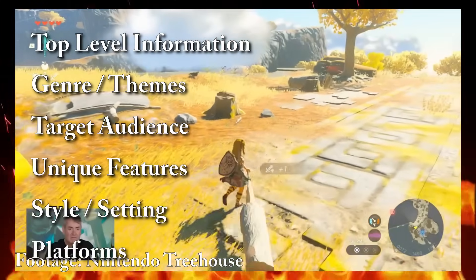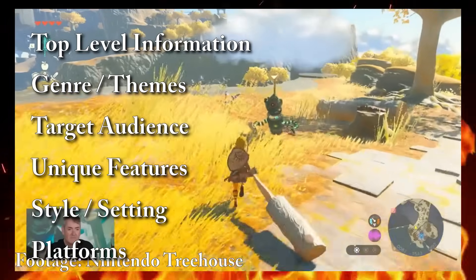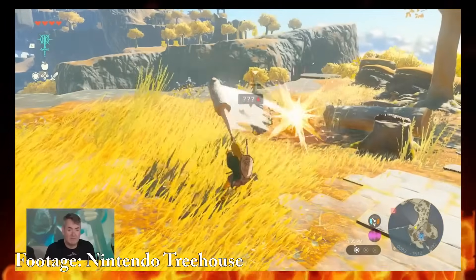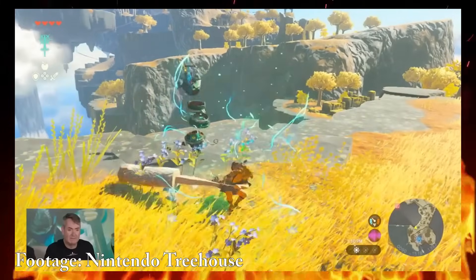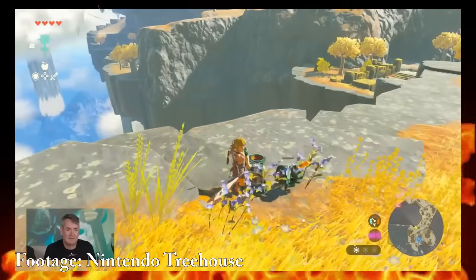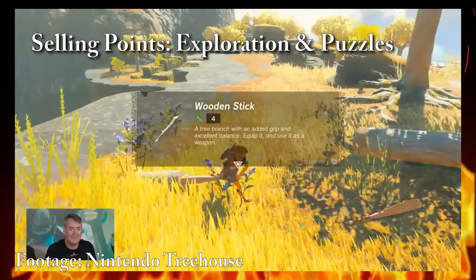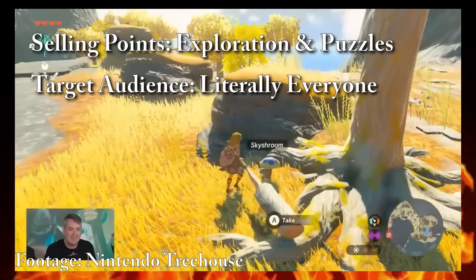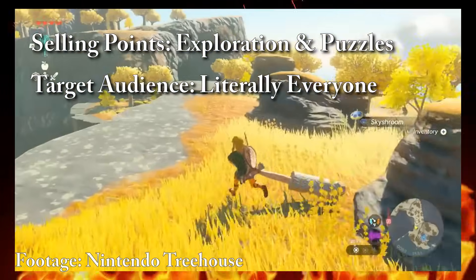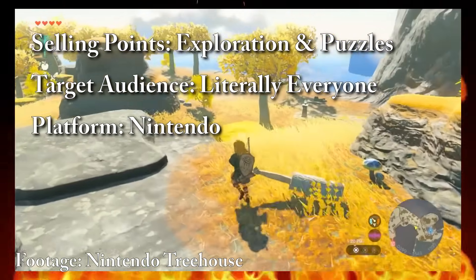If we were writing a GDD for just about any Zelda game as an example, we'd take note that a core selling point is usually exploration and puzzle solving. We'd make it clear the game is meant to be enjoyable by audiences of all ages, and we'd note the limitations and features of whatever Nintendo's latest console is, since that would be the only platform it'll be sold on.